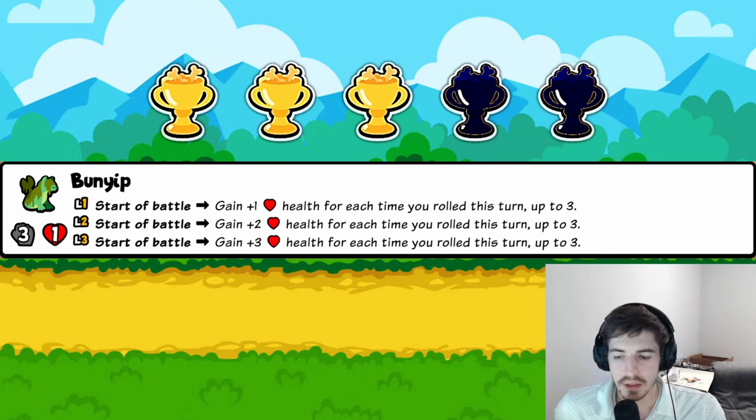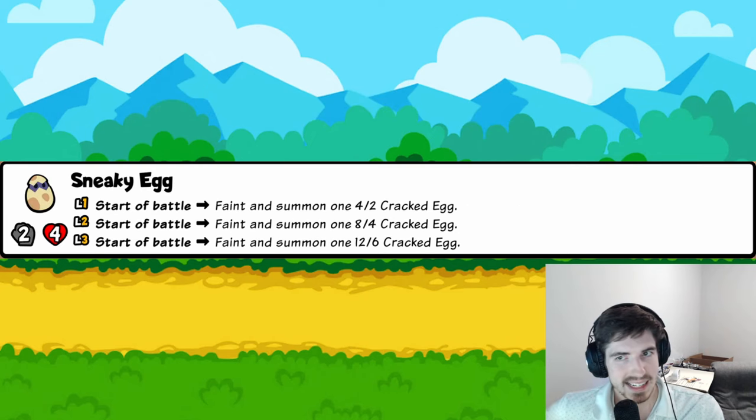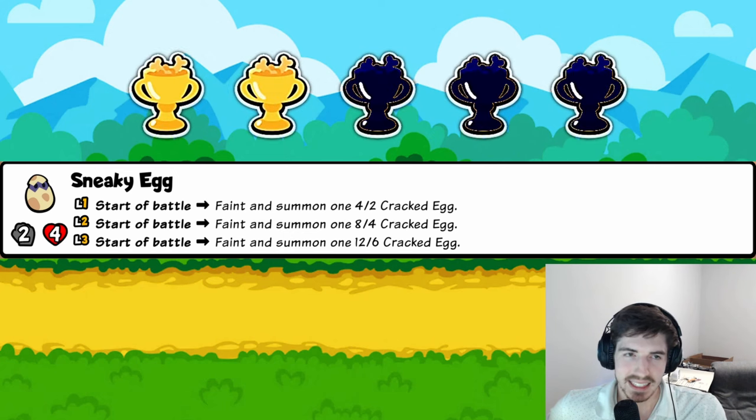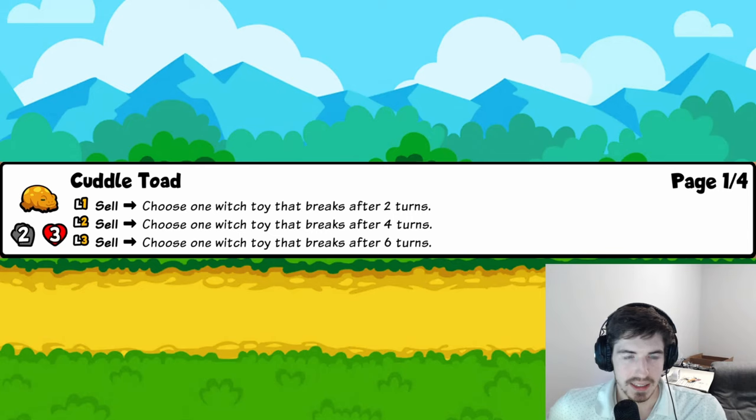The Sneaky Egg: you have a two-four, and at the start of battle it faints and becomes a four-two — it flips. There isn't a lot of faint synergy in this pack, and notably you can't buff the egg that gets summoned — any buffs on the Sneaky Egg go away. I think it'll just be a throw-in as a four-two with maybe some faint synergy. Two trophies.